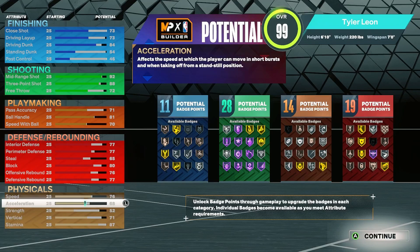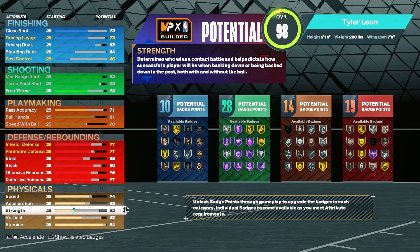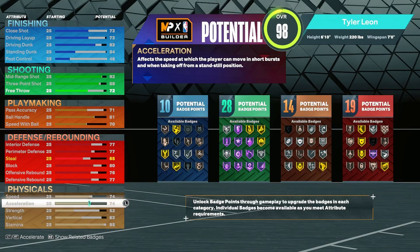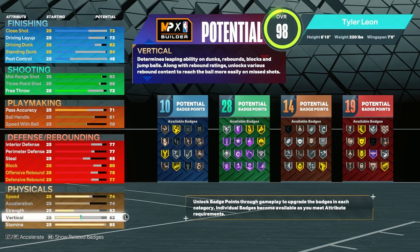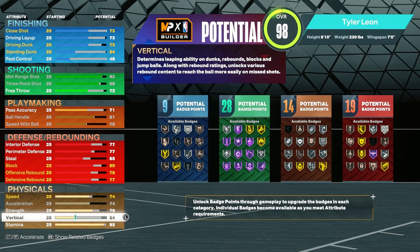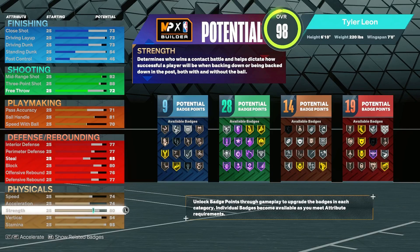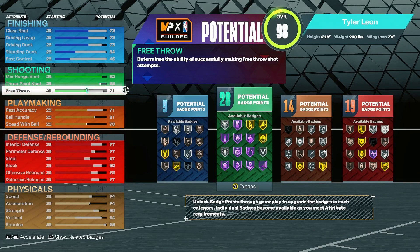Turn stamina up — you want high stamina, you don't really need vertical. Go 95 on the stamina. 74 acceleration is pretty good, 74 speed. You also need strength; you really don't need vertical in this game. Make sure your strength is at least 80. Once you have strength at 80, it's going to show. You get 9, 28, 14, and 19 badges — that's pretty good.